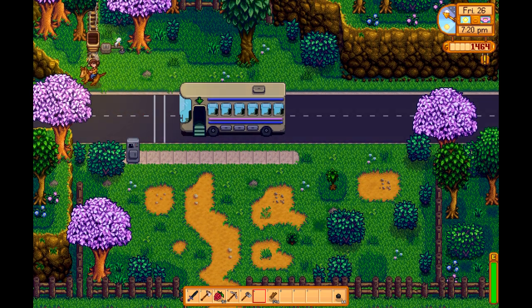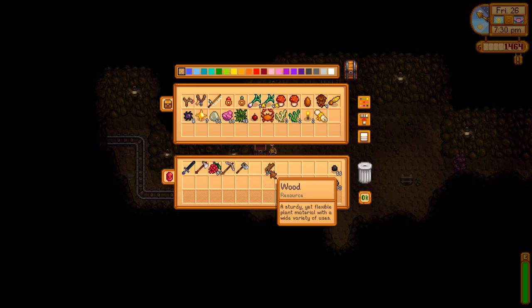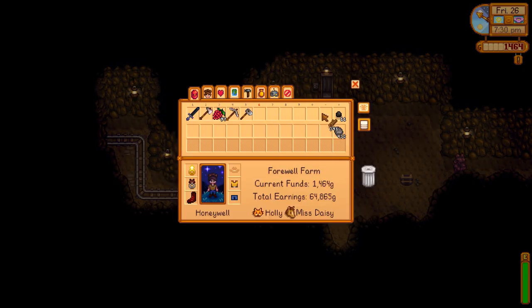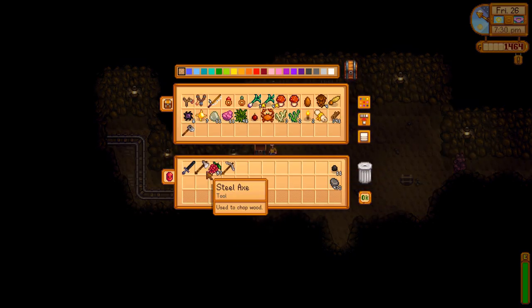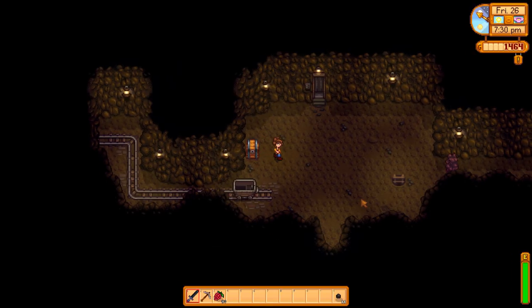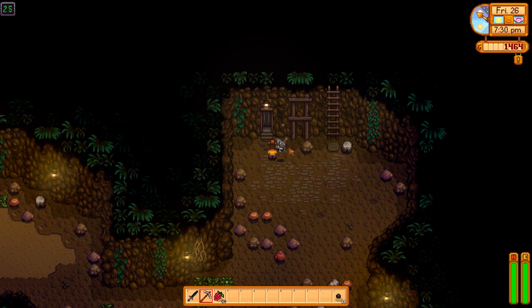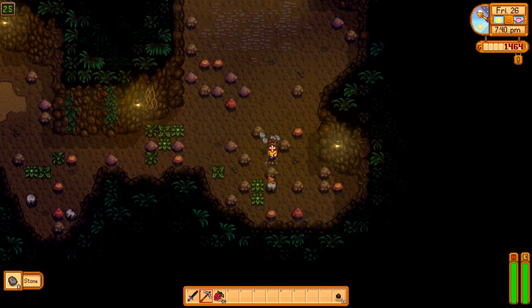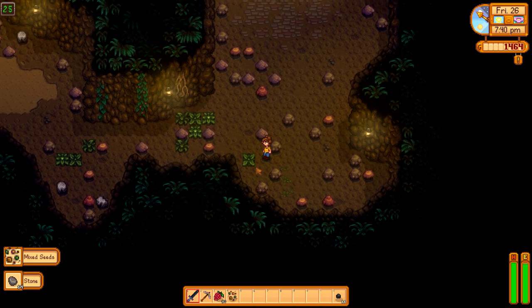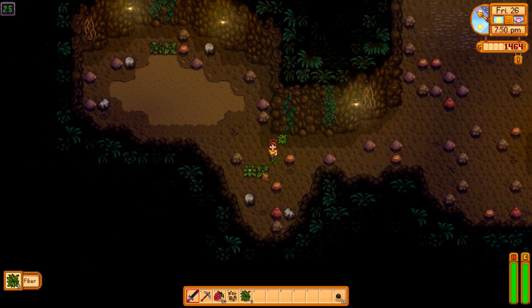Now we want to try and come home early because we want to check the mushroom cave. Let's go to the mines. Usually with the mines, what we would do if we were looking for coal is just go to level 21, but I know there is a mine cart on this level that we didn't loot, so I say we can take our time and just loot these levels.